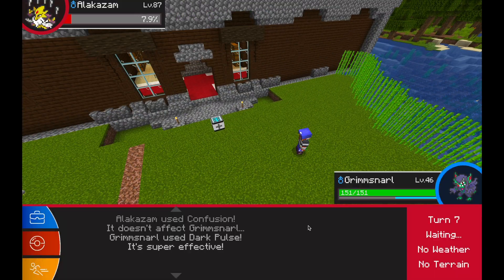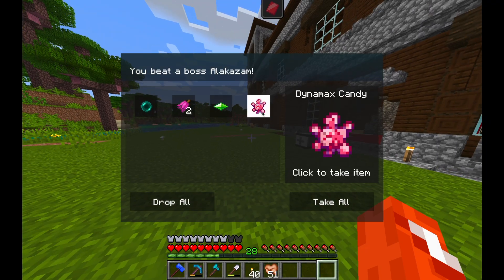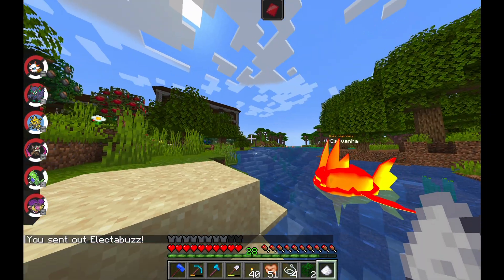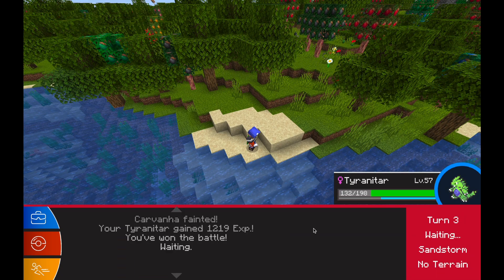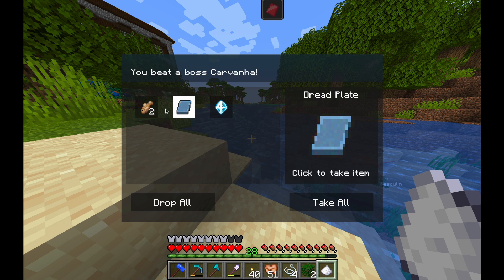Here was a boss mega Alakazam and I'm pretty good at beating those now. I just used my dark type pokemon, and here was a boss Carvanha too which I thought was pretty cool. He actually gave some good loot — an XL candy.